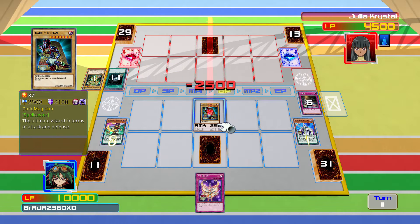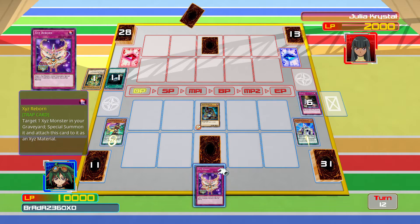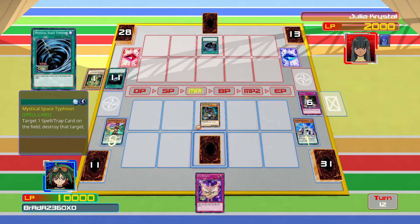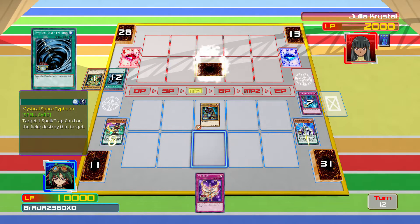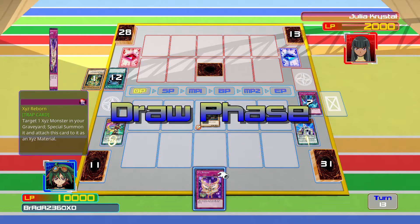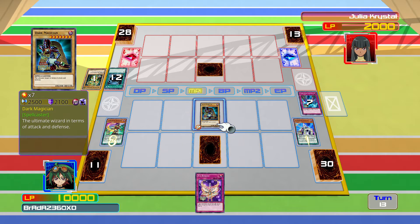Attack directly. Okay, that went through. MST on the back row — fine. It was a card I wouldn't have used anyway. A Fiendish Chain — that's very useful. So that goes face down.